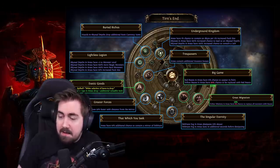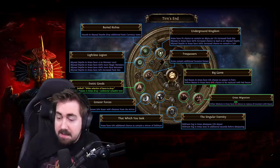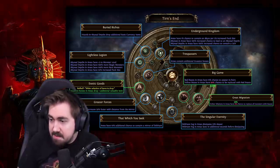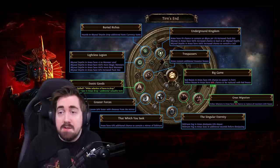The Underground Kingdom and the abyssal nodes are very exciting, but so are the Delirium nodes. I'm probably going to have a very hard choice between taking That Which You Seek just to get a few more Delirium mirrors, or taking Underground Kingdom to get more abyssal depths. Abyss is also getting a buff, so at least this is a pretty stacked region with some hard choices.